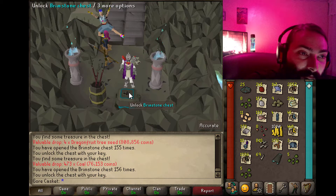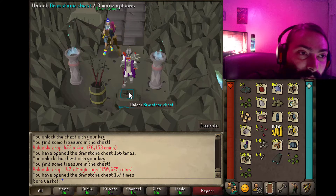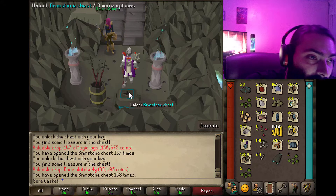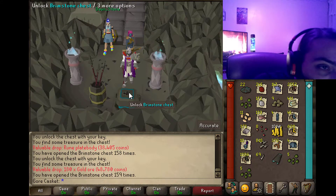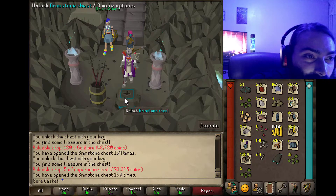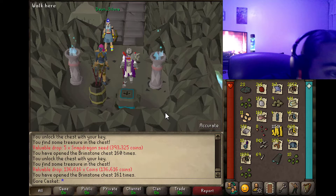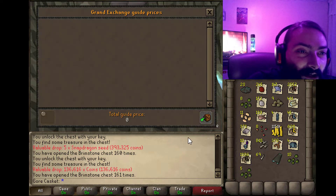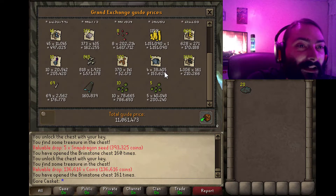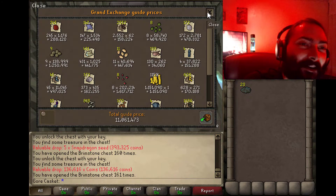More coal. 147 magic logs. Rune plate body. 180 gold ore. Five more snapdragon seeds. 136K. We're down to the final 20 — let's check that price. Eleven mil! Already busted it over with 20 to go. Oh my gosh, let's go!